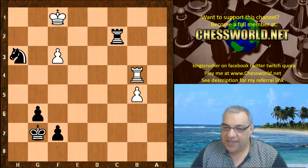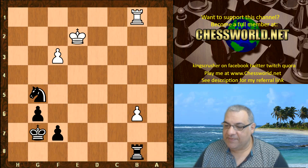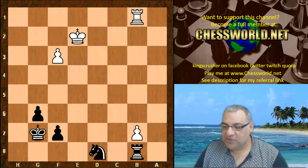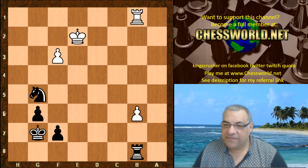Knight takes c2 is desperate, and Leela is easily able to convert this position. That pawn is not going anywhere. Rook b1 — the game ended here. For example, Knight e6 and Knight d8 is sufficient to round up that pawn. A very nice game from Leela.